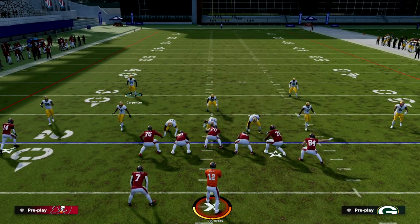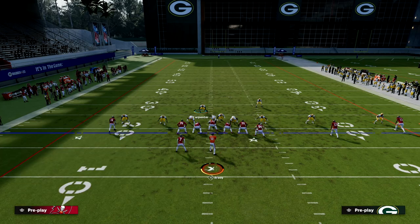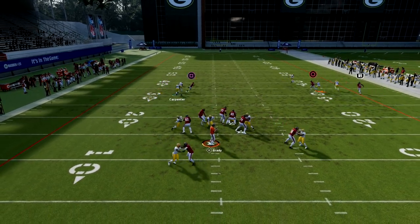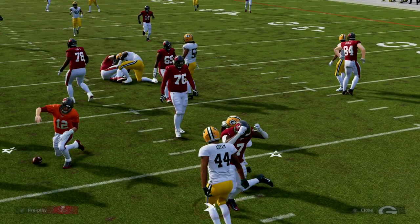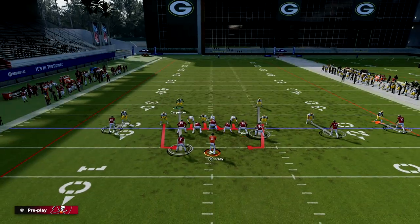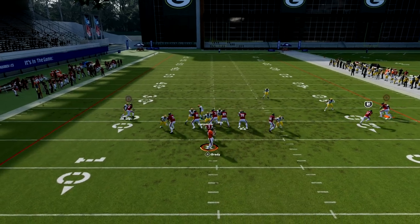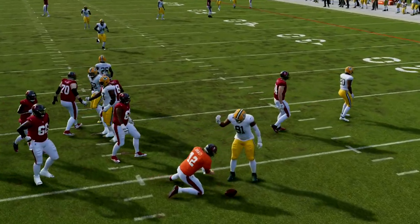If they block the running back and the tight end, I want to show you that last pass protection formula. So this is them blocking both a running back and a tight end — and we're containing. We want to blitz our user just to get that lineman to come at us. And you see here, if they block both, sometimes that safety will loop around the running back. That's the beauty of sending six — you can send six at seven-man pass pro and get a guy free, which is rare. And if you don't get a guy free, you're going to get a quick shed because this formation has probably the best sheds in the game.